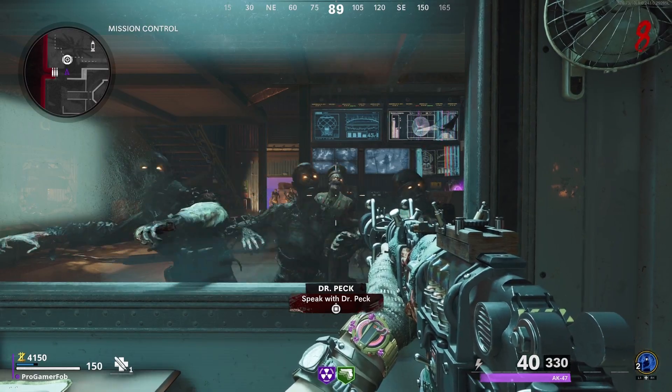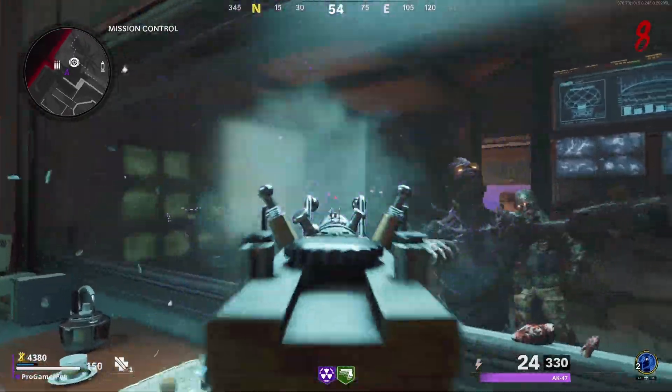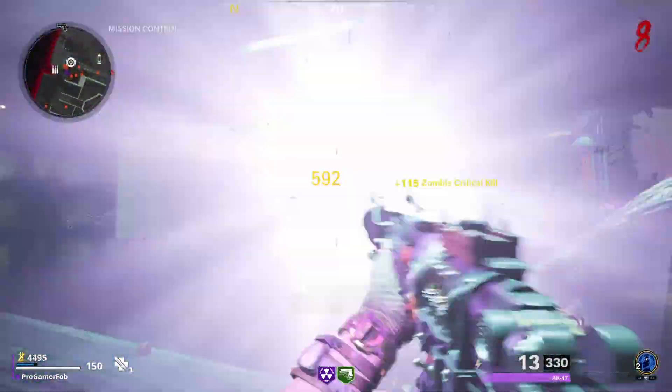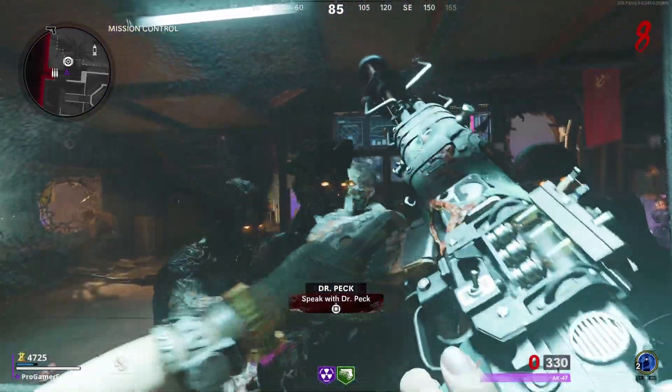Now when you're getting the glitch, all the zombies will pile up here at the glass. In this spot you can shoot through the glass and the bullets will go through and kill them. So this is a good way to go ahead and get those headshots. Just before you get in this glitch, make sure you guys get everything you need — pack-a-punch and all the rest of the perks you want.